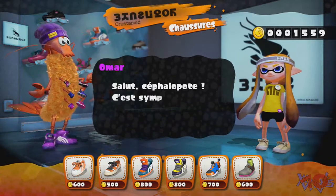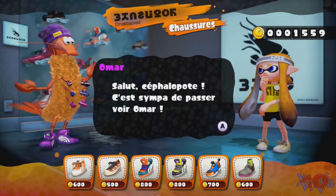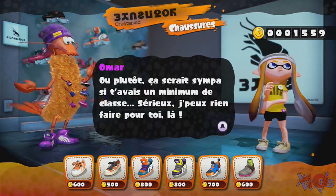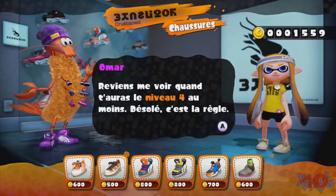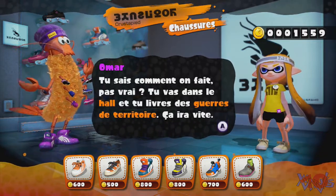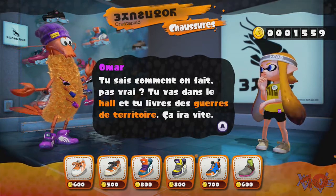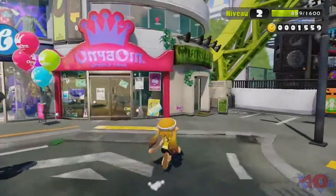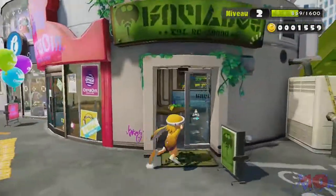Salut céphalopote, c'est sympa de passer voir Omar. Ça serait sympa si t'avais un minimum de classe. Je peux rien faire pour toi là. Reviens me voir quand t'auras le niveau 4 au moins. Désolé, c'est la règle. Tu vas dans le hall et tu fais des guerres de territoire, ça ira vite. Et il y a aussi normalement le truc des flingues — ça doit être ce truc-là pour les pistolets, pour les armes.